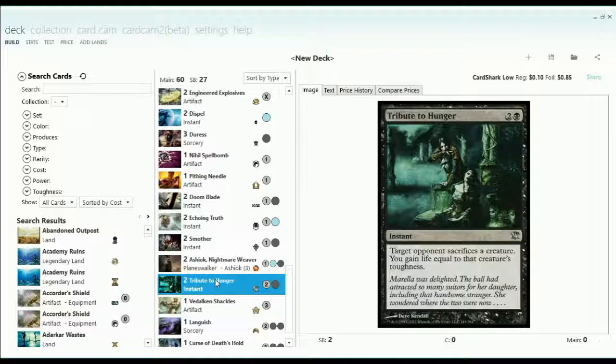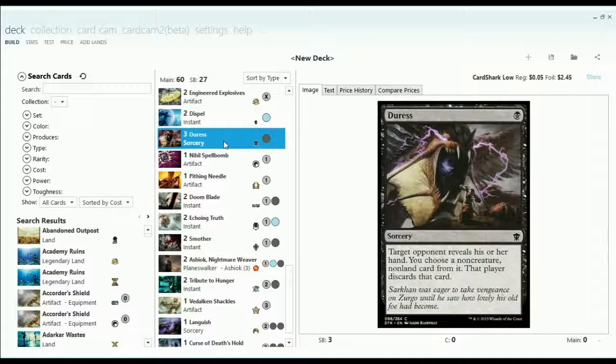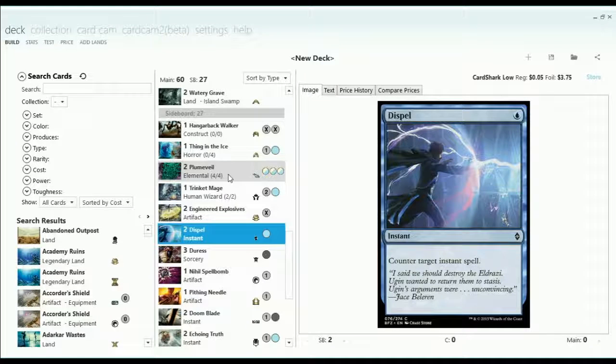Other cards: Tribute to Hunger in the sideboard — a sacrifice effect, fairly standard. I had some Dispels and some Duresses. The Duresses were kind of in and out of the sideboard. But once again, more one-mana cards to add to our Delve count.